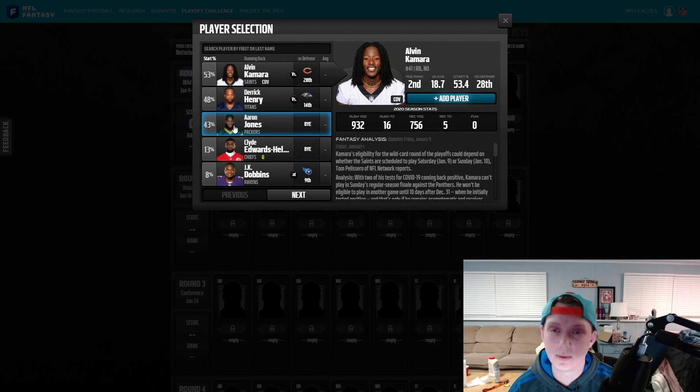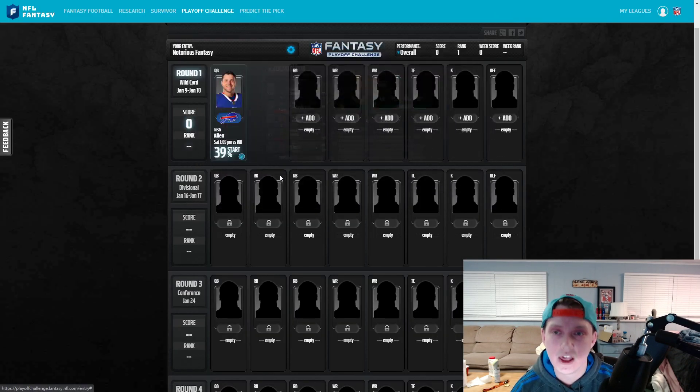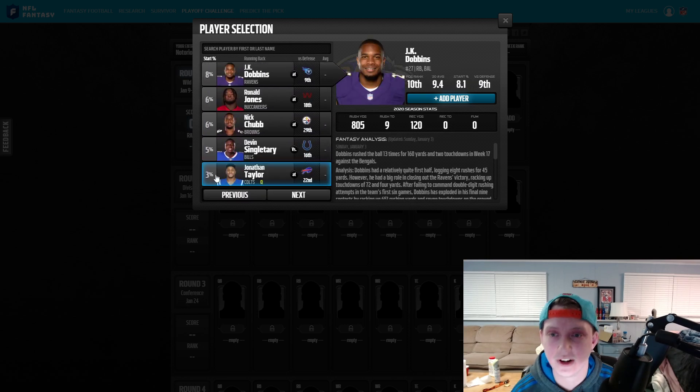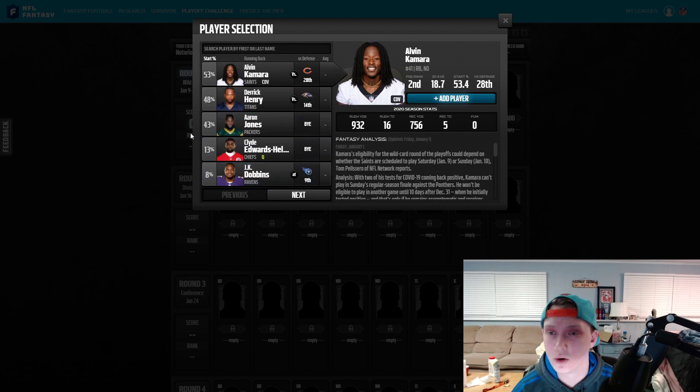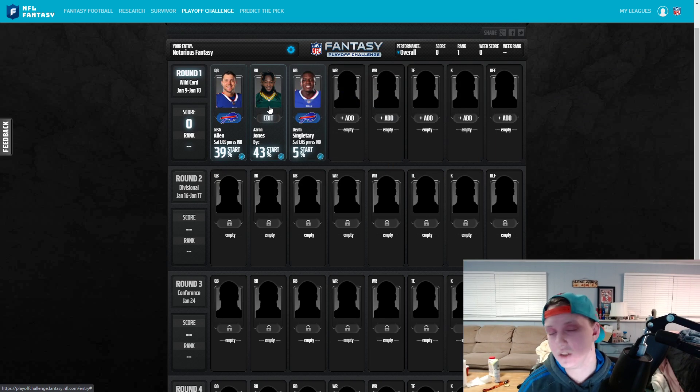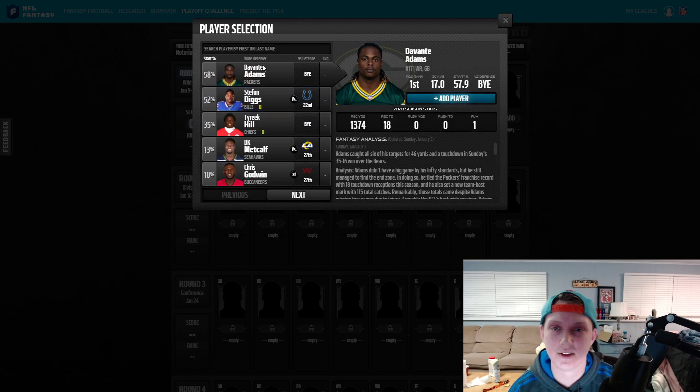The running back spot is the biggest issue because I don't love any of the Bills' running backs. My first running back is Aaron Jones of the Green Bay Packers — he's been getting tons of usage this fantasy season. For the second running back, the question is Devon Singletary or Zach Moss. The most-owned running backs right now are Kamara, Derrick Henry, and CEH, because people believe those teams will make the Super Bowl. I'll go with Devon Singletary — even if I don't love him, I believe he'll make it to the Super Bowl.